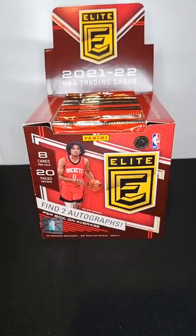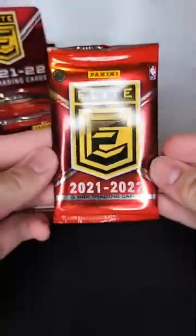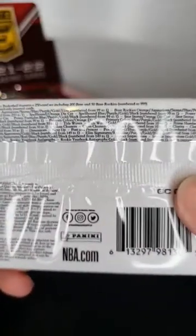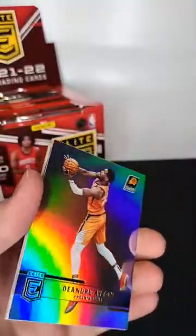Again, if anyone wants to know what teams they got, just put it in the chat and I will let you know. This is 2021 Donruss Elite — there are all the different things you can get, you can get some big hits. We are looking for 2 autographs, 2 rookie cards, guaranteed numbered 999. Hopefully better.